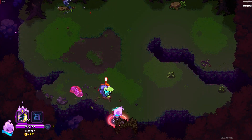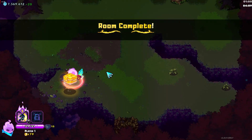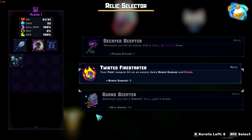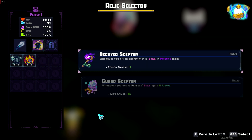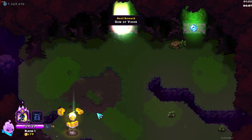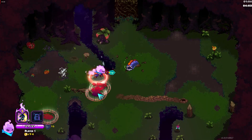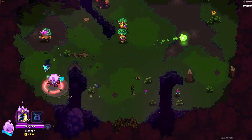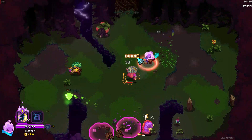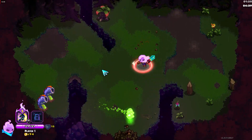Moving on from the Praxis fight and the new area, onto the new weapon, which is called Reaper's Toll — it's a scythe. I don't see a huge market for it in speedrunning, but for casual players and people that just want to break the game, I see a huge potential for it, considering a lot of the weapon modifiers are catered towards crit and healing. You can definitely make a crazy crit heal build, which will carry you.